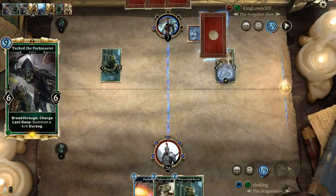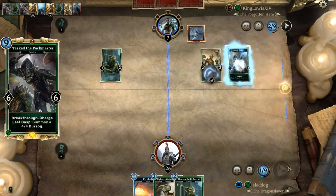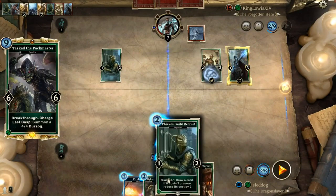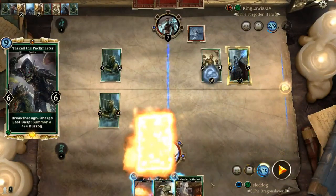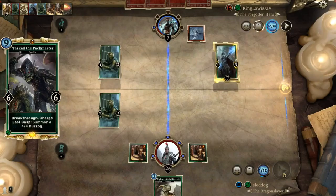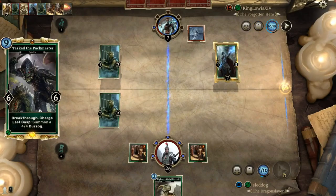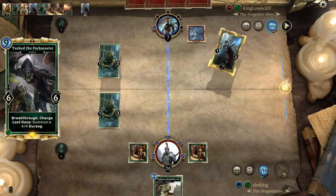Up next, we have the pack master himself, Tazkad. Tazkad is a 6-6 for 9 with charge and breakthrough. In addition, he also has a last gasp effect that summons a 4-4 Durzog. This card's stats are not perfect, but his abilities are so strong. On a turn 9 draw, you are more than happy to lay this sucker down — whether it's pushing damage or trading into creatures to get board control, this card is sure to induce as much rage as possible.